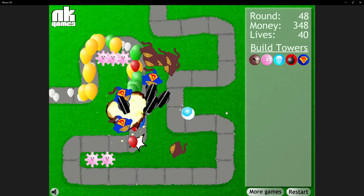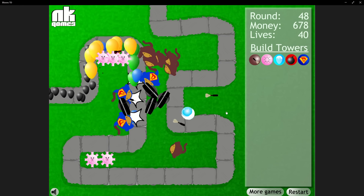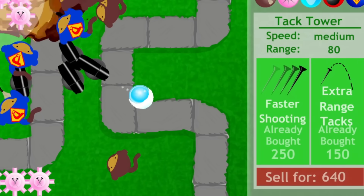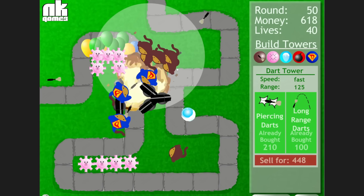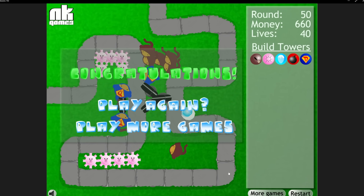This might have been enough to win as is, but we spent the rest of our money placing towers and picking up random upgrades just for fun. Round 50 is the last one of the game, so we tried to get fully upgraded as possible by the end. But this combination of towers was more than enough to beat round 50, and just like that, BTD1 was beaten on chimps.